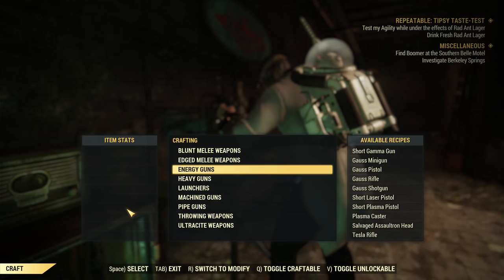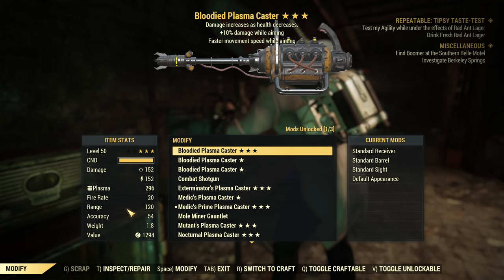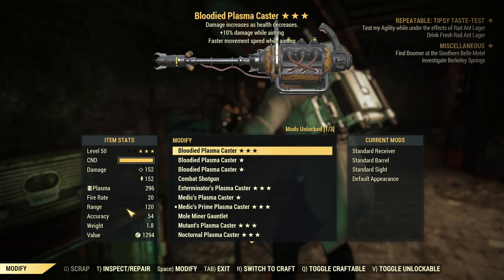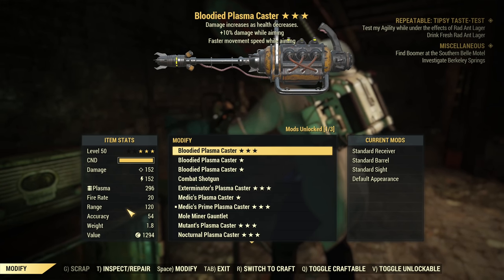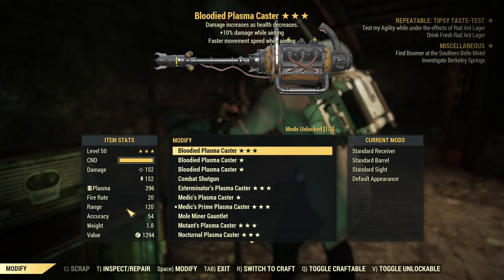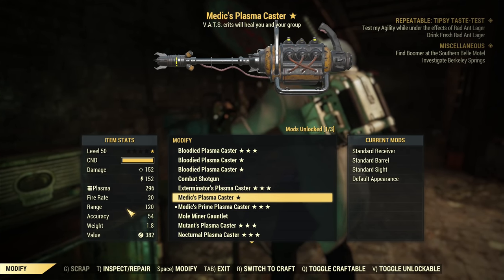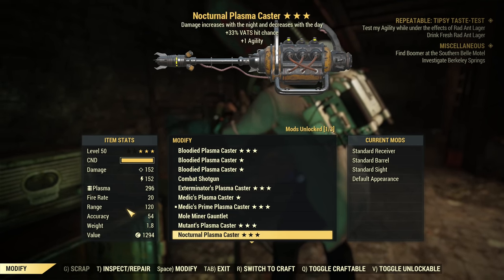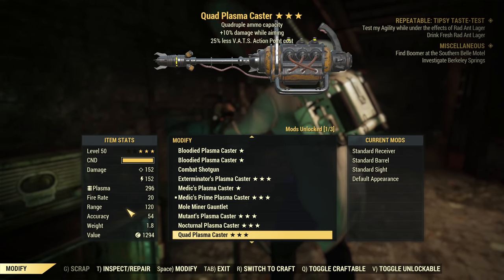We have 10 of those — let's see if we have anything good. I can switch to modify to see them. Oh, there's a bloodied plasma caster with damage while aiming. That's not exactly what I'm aiming for, but how did the game know I wanted a vampire one? I get three bloodied plasma casters that are good, especially the freestyle. There's also an exterminator's plasma caster, another medics, a mutant's plasma caster, and one with VATS hit chance — that's nice. There's a nocturnal one and a quad plasma caster with less AP cost — that's an interesting one.